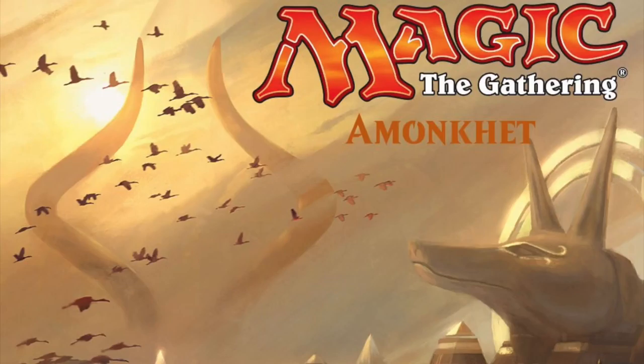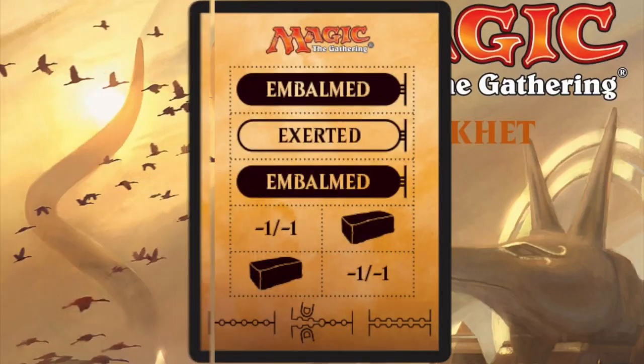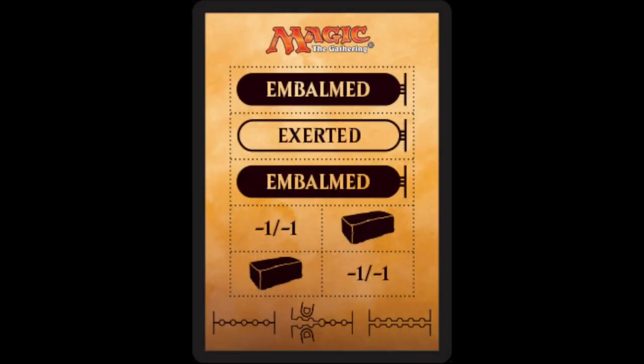We got a lot of news today for Amonkhet. First and foremost, what's new is what's known as a punch card — a perforated token card or ad card at the end of the pack. It will have little counters or reminders that you can perforate and punch out, for the new keywords we're going to see in Amonkhet as well as the minus one minus one counters.